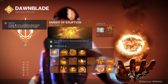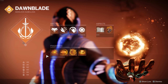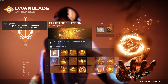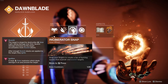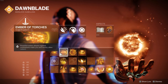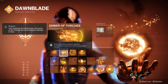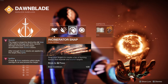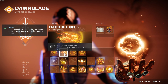For our fragments, this was a pretty difficult choice since we only get four fragments here with our aspects. We are starting off with the Ignition AoE increase from Ember of Eruption, because we can have so many different sources of ignition with our melee, grenade, and Phoenix Dive — so it's very important to spec into this. You also get a nice plus 10 Strength just for slotting it. We are running Ember of Torches just so we can get that extra 25% damage buff from Radiant just by hitting enemies with our melee.